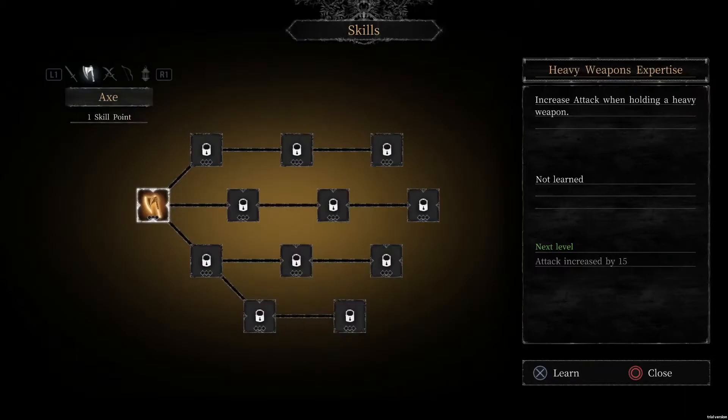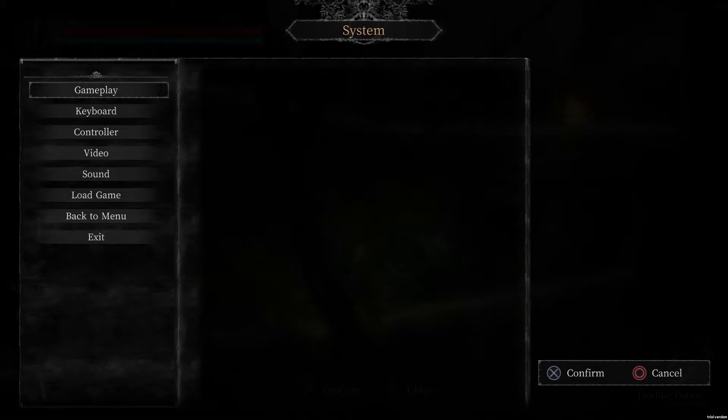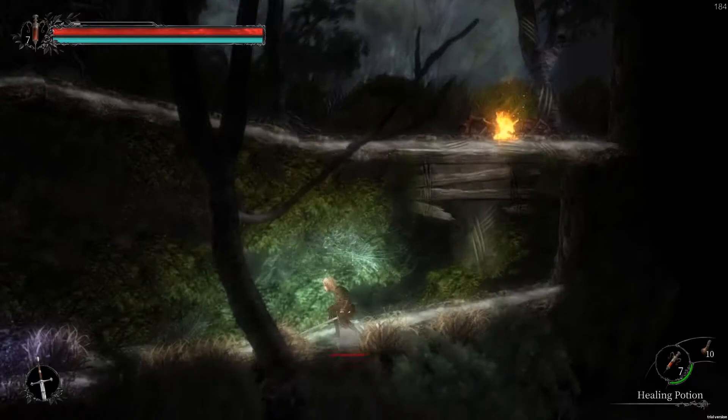Increase the attack while using a heavy weapon. Dual blade. For now, let's just put a point in the sword. Also, the music is getting quite loud right now. Let's turn the background music down, because yeah, it was getting really overpowering there for a second. Couldn't really hear myself think.